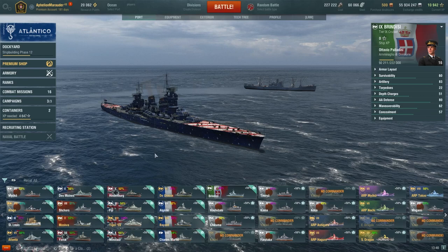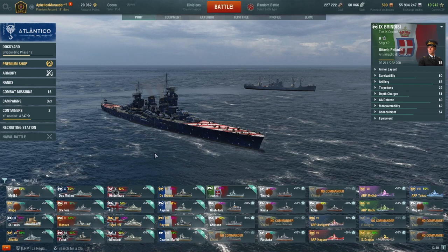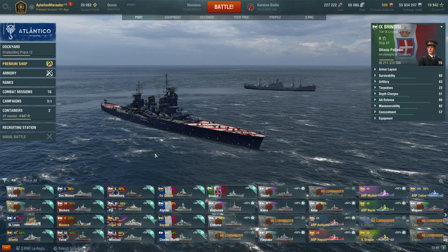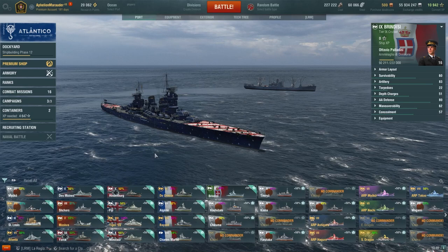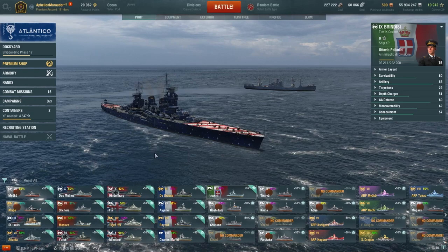The last cruiser is Brindisi — really fun to play this summer. Brindisi feels super comfortable — a totally different experience from a Zara-style ship. The SAP hits like no one's business, the torps are long-range surprise torps, and the fuel smoke when built out lets you just disappear and run away as long as you'd like. There's nothing that could make me hate this ship — it's just a dream to play. Venezia is also pretty awesome in her own right, but for a good tier 9 cruiser for randoms, ranked, or even grinding damage missions in co-op, Brindisi is excellent.